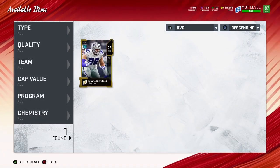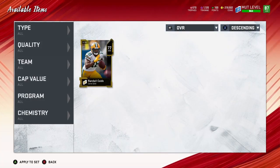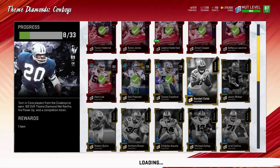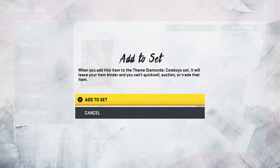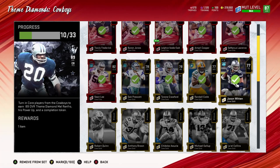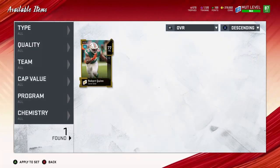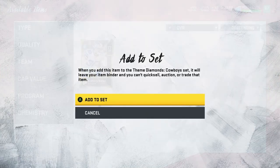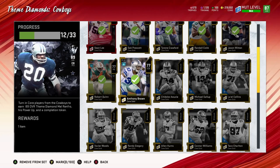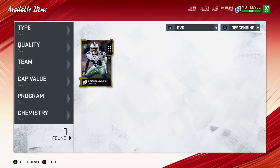The reason I'm saying this is it's better to complete the set — that's really what I'm getting into — because not only is it cheaper, but you get the power up. If you go into the auction block, I don't know what player you're planning on getting, but this Mel Renfro went for 50,000 coins for his power up. His card is going for 350,000 to 400k.